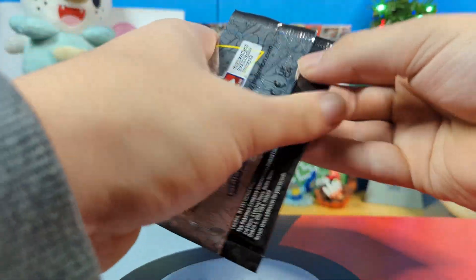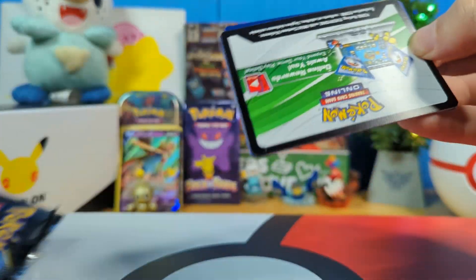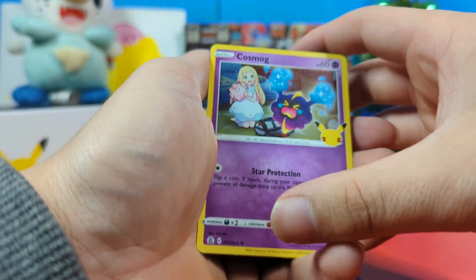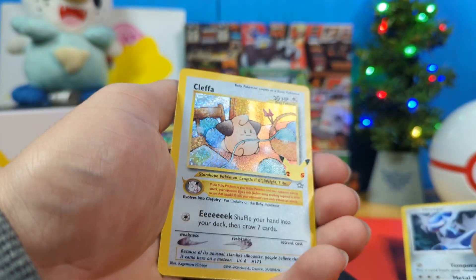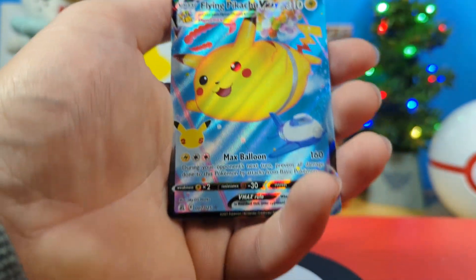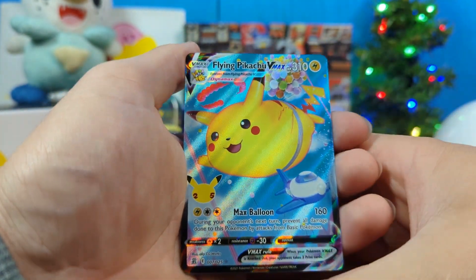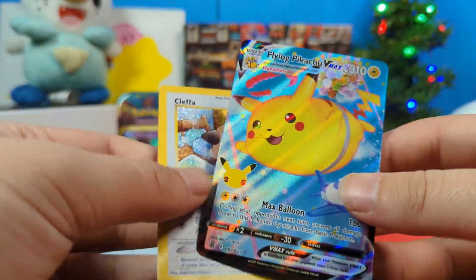Our final pack. Can I have a different one — I know I got the Reshiram, but I don't want another Dark Gyarados. Dark Gyarados and Fat Pikachu. We'll see what happens. Get the code card, take our time with this one. We got a nice Cosmog, a pretty cool Dialga, another Kleffa. No way. Oh, there we go — a Flying Pikachu V-Max! That's a cute-looking plane in the back there. Big — all those balloons can hold that guy up. That's impressive. That's our second Kleffa, and we have a new Pikachu.